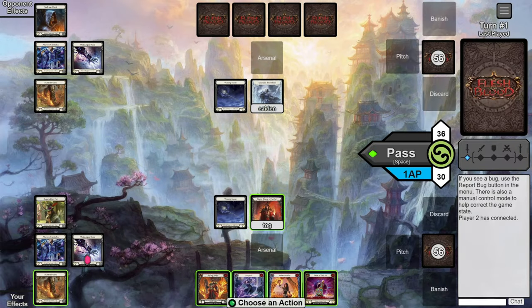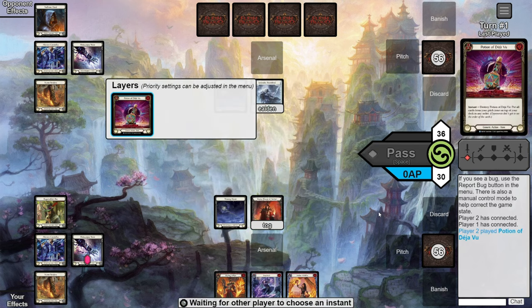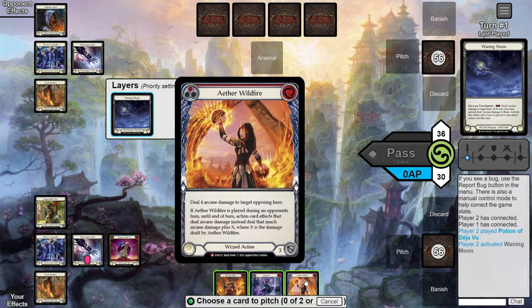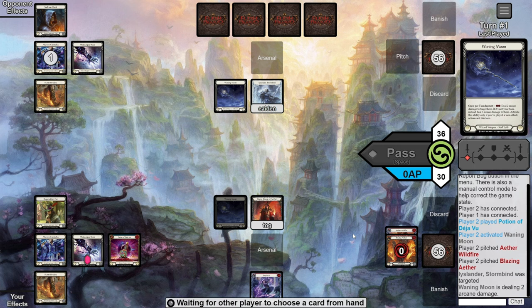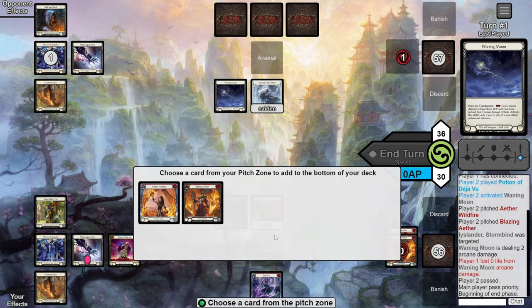Game two was a little harder. We lost the die roll and the opponent puts us first. We have a super awkward hand — a Potion of Deja Vu, a Blazing, a Wildfire, and a Snapback — all red. I want to shoot myself with Waning or Snapback and AB it for an Alluvian counter but can't do it efficiently while still casting the potion and getting an Arsenal. So we do the boring play of playing out the depot, pitching Blazing and Wildfire to Waning Moon them. We Arsenal the Snapback and pass.